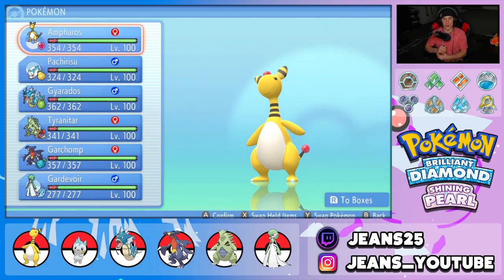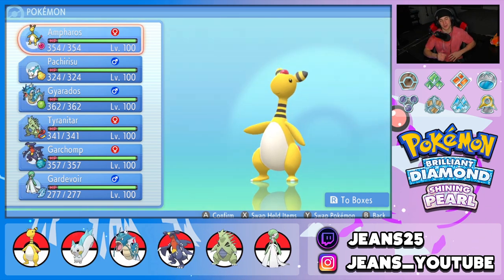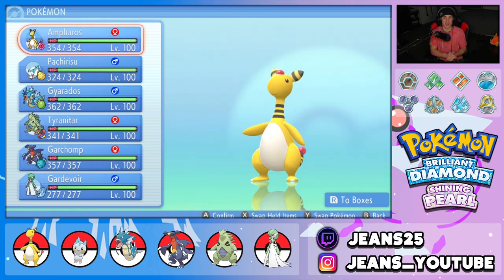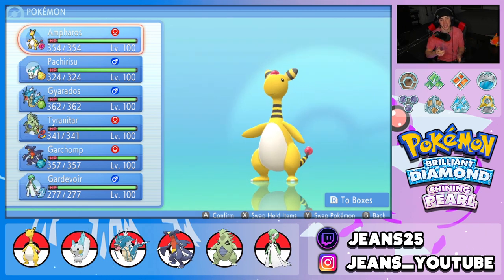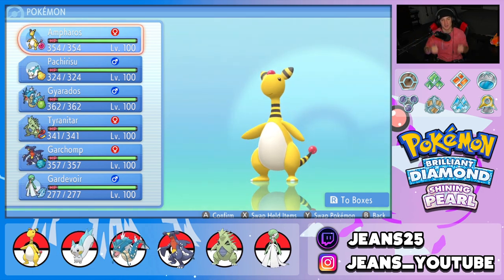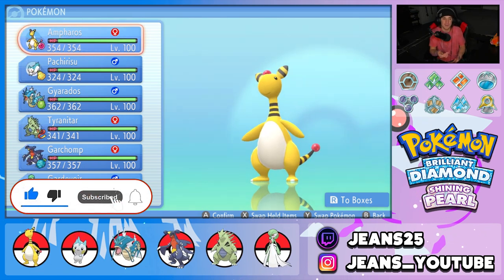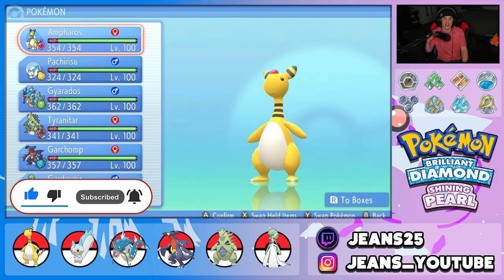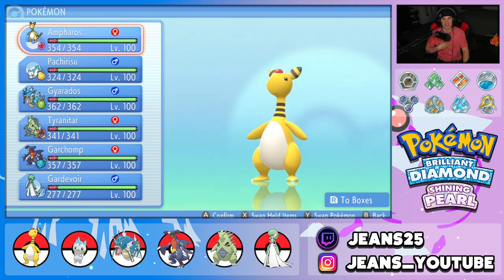What's going on YouTube, Jeans here. Hope you guys are having an amazing day. Today we are back yet again bringing you some more competitive VGC double battles for Pokémon Brilliant Diamond and Pokémon Shining Pearl. In today's video we're gonna be showcasing one of the most requested Pokémon across the channel — everybody's Gen 2 favorite, Ampharos. Make sure you support me by leaving a like, and seriously consider subscribing — it really does go a long way.